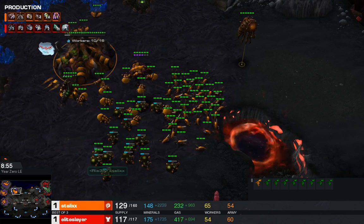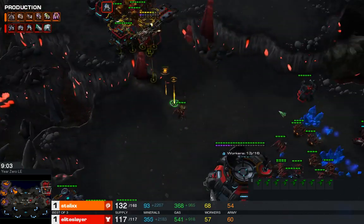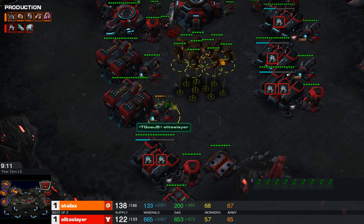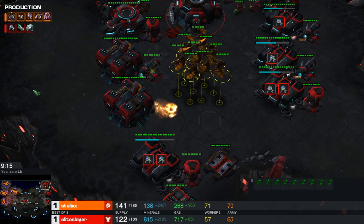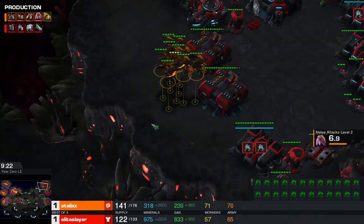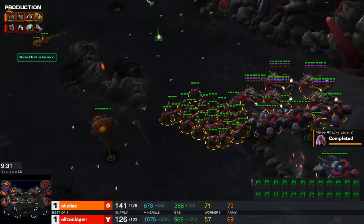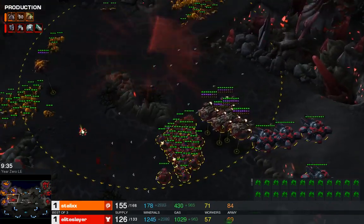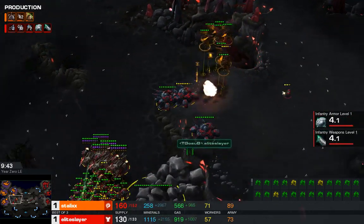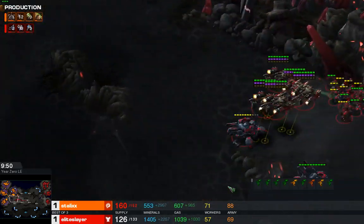Elite Slayer's not taking the bait — he's moving out on the map. But this is really good timing for Stalix, because he's going to get into the main. Something has to defend this — he's going to get a lot of damage done, definitely picking off some add-ons. Losing tech labs, losing reactors — really annoying for the Terran. Elite Slayer sees this and wants to go for the throat; his army is here right now. Stalix is coming in from two angles — he split up. He's delaying the engage, getting close to the tanks. He gets two of them — that's half the tanks. Totally for free.